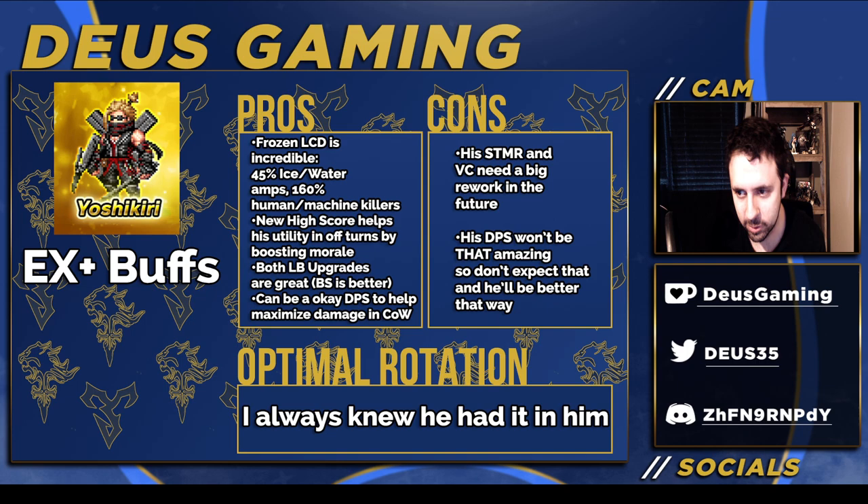New High Score just helps when he's in his off turn — if everybody's already imbued, or you've already done Frozen LCD, or you've already used his LB in his Brave Shift form. You could just use New Score to give some morale to your team in his off turn, so it's decent. Both LB upgrades are great, but the Brave Shift form is better because it gives 100% LB damage to everybody. He can be okay DPS to help maximize gamut in Clash of Wills, because he did get some modifier upgrades — one in his base form and a few in his Brave Shift form, but they're just okay.